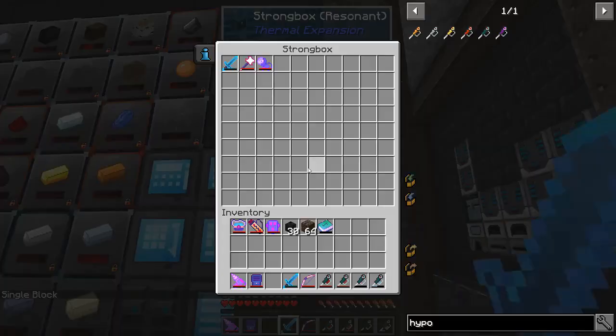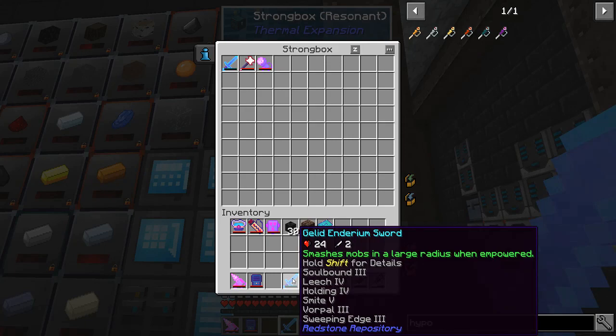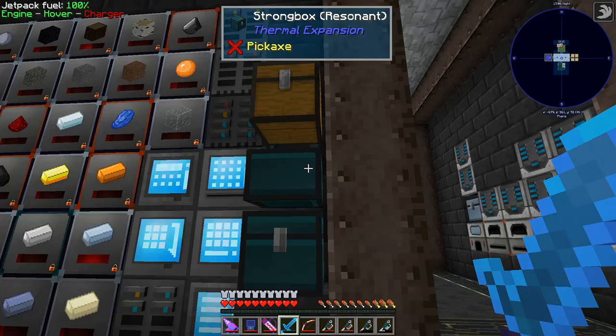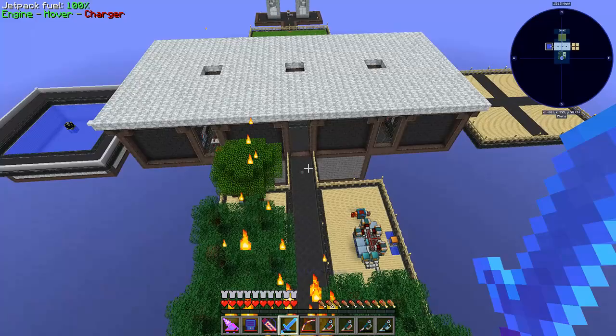I did make a new Gelid Enderium sword because the old one had Insight so it's going to get extra experience. This guy has Sweeping Edge and I keep forgetting that Sweeping Edge does do more damage to single entities - it's not just multi entities. I think this is everything we need. Take a good look at the base just in case we don't survive. Very cool, proud of the air base.